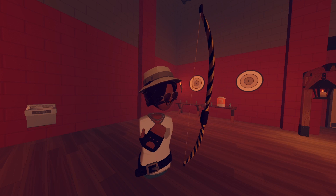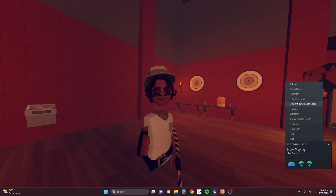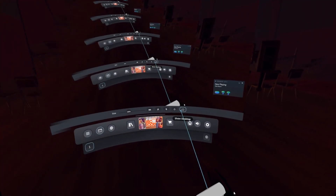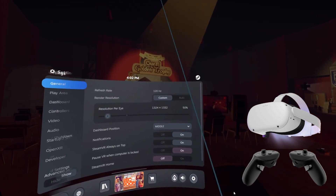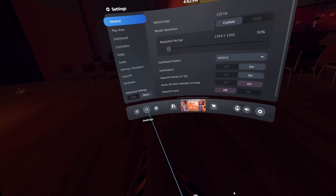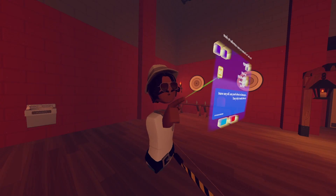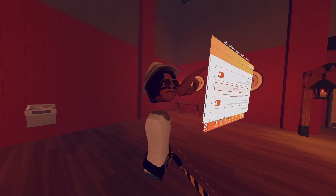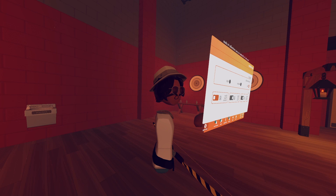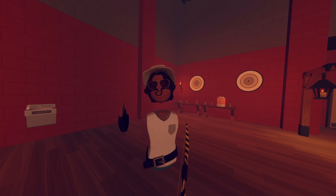I use Quest 2 controllers — actually I use pro controllers. I play on 120Hz refresh rate and 50% resolution. Having player names, voice lines, and interaction labels set to low or off will help performance, especially for Quest players.